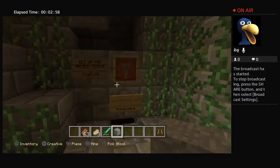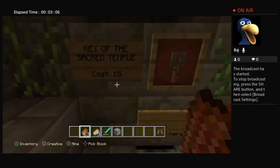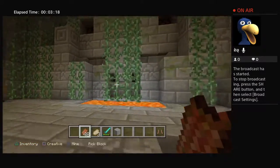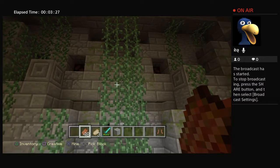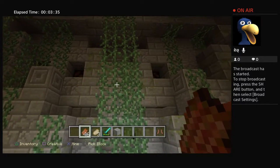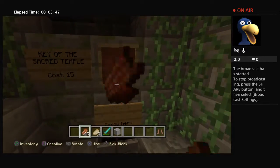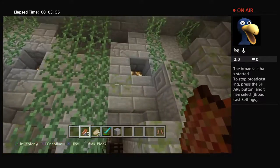Let me show you how these work. Basically you put in 15 rotten flesh — 1 through 15 — and it funnels through a hopper. It checks if it's rotten flesh; if you put in anything else it won't work. It cycles through and should turn on. It didn't turn on at first, but there we go — I probably changed the amount.